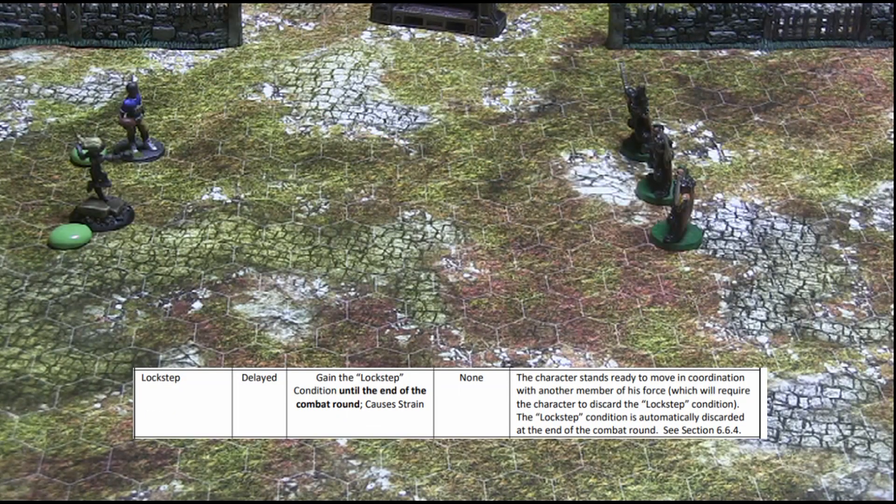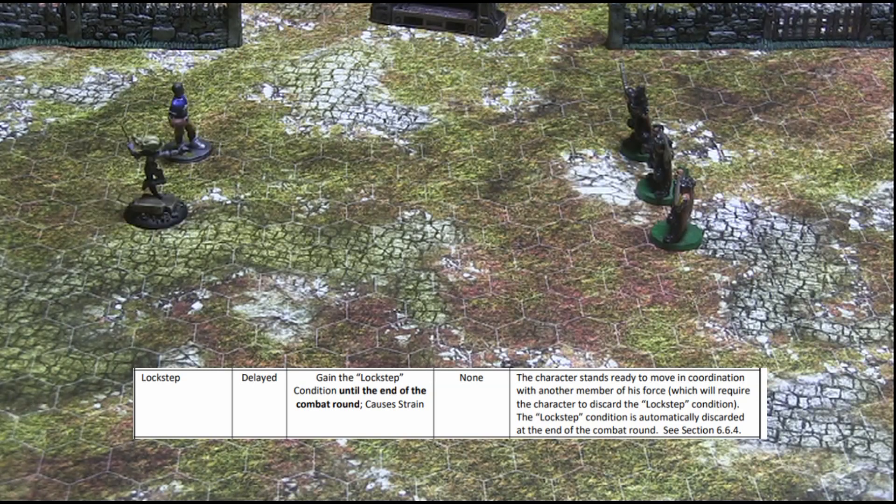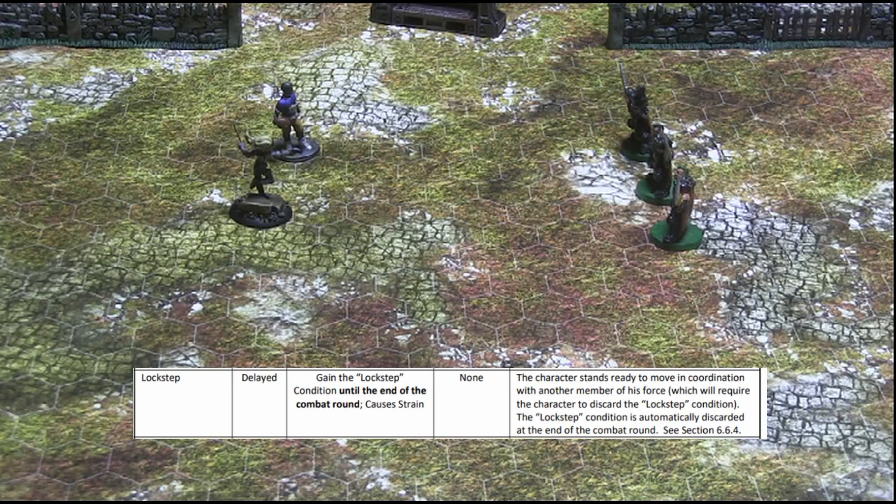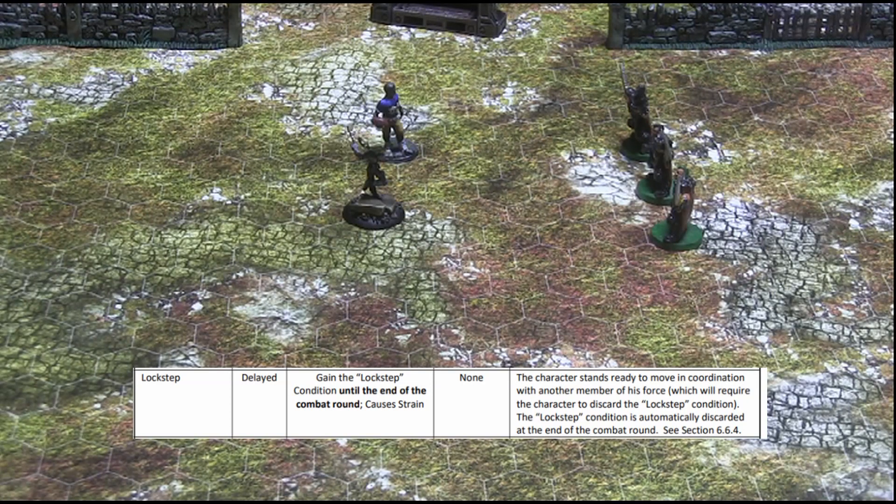In a lockstep action, the character discards a token to gain the lockstep condition, which essentially delays the character's move until later in the combat round when another friendly character performs a move. The character then discards the lockstep condition and performs a free double-time, sprint, leap, running leap, or ram action at the same time as the friendly character's move. Thus, instead of friendly characters advancing upon an enemy one at a time, it's possible for them to all advance together.